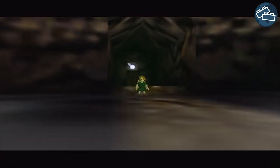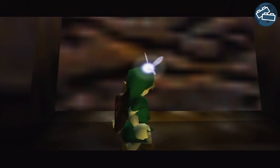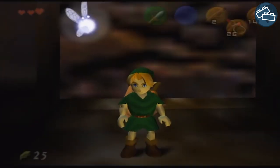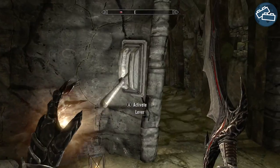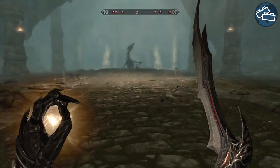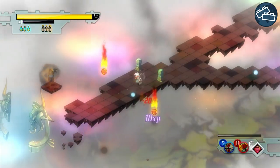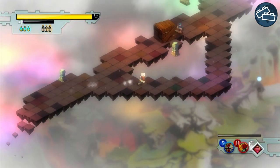In situations where we want to prevent backtracking, we can make use of a one-way gate, which allows the player to move forwards but not backwards to where they came from. This can be a literal gate that locks the player in a type of arena to face off against a boss enemy, a zip line, or part of the level that crumbles behind the player.